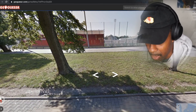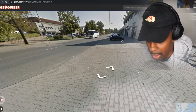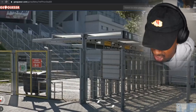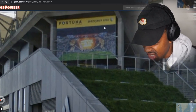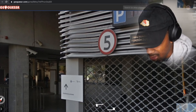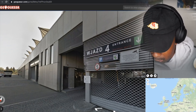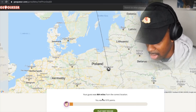I don't know where this is. My score is quite low. This sign says 'Fortuna something something' — I feel like this is a Balkan place. There's no Cyrillic anywhere though, which is crazy. I'm gonna say this is Sweden. Sweden's in Europe, right? Boom — Sweden. This was Poland! Poland! Oh god, cringe.